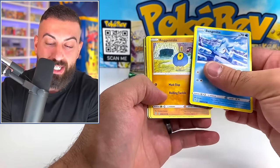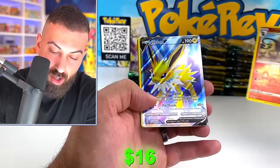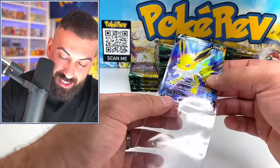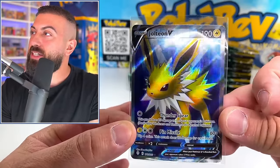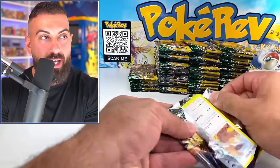She has pulled the alternate artwork Rayquaza VMAX. She has the best luck with Evolving Skies — she pulled the alternate artwork Rayquaza VMAX and I've never pulled that. It looks like we got something nice here. Oh! Jolteon V Full Art hit! Evolving Skies, man — one of the best sets from Sword and Shield, easily. Jolteon V coming in hot. That's going to be our biggest pull so far, but we can do a lot better than that.